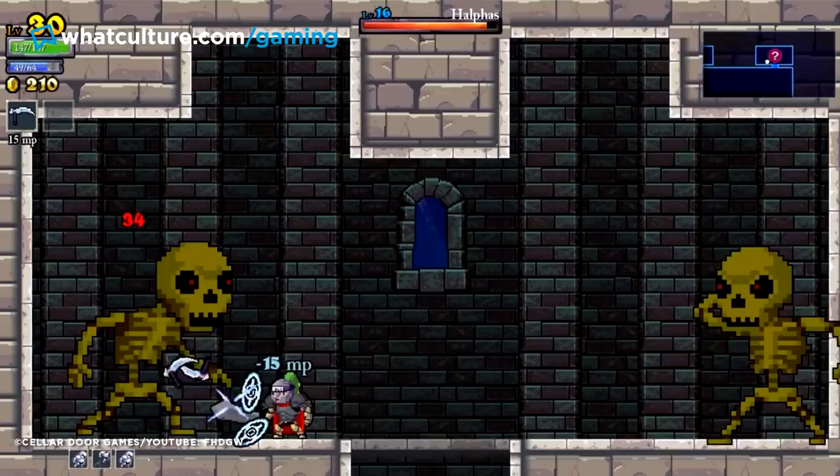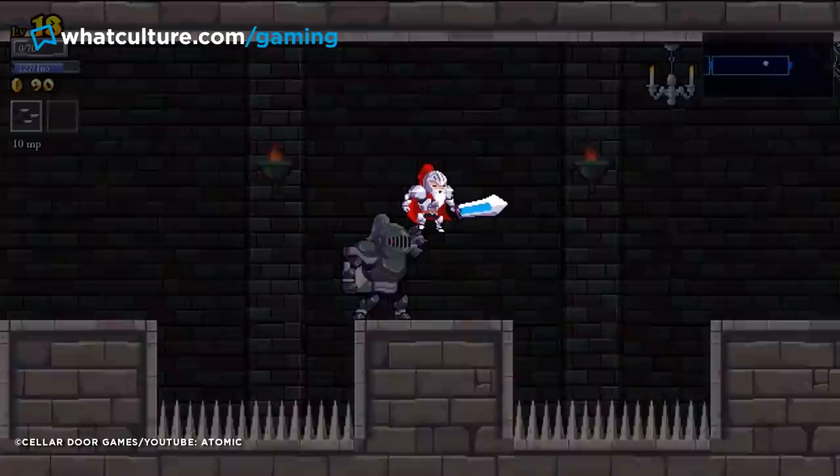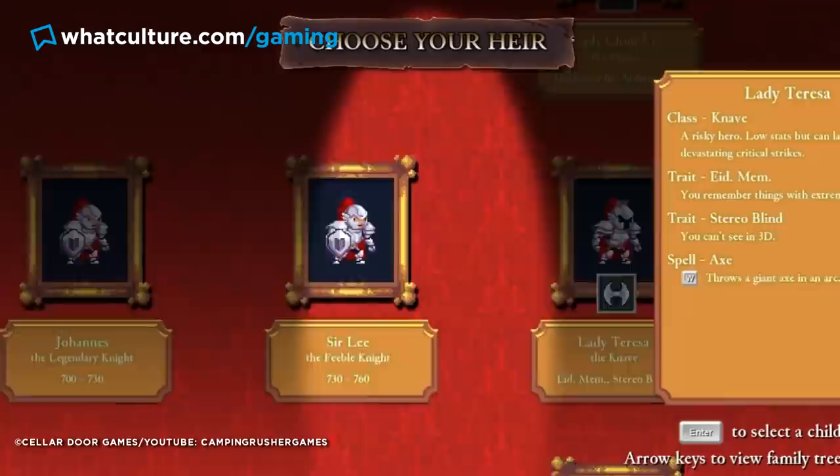On top of this, the castle itself is procedurally generated, meaning it's never the same twice. So as you can imagine, with a random layout and a random set of traits, sometimes even the first screen of the game can be an utter nightmare. You might not be able to make a jump over death pits, or be so short-sighted that you can't see the drop into the abyss right in front of you, or worse still, be so utterly puny that even the first enemy will beat the snot out of you. You better hope you've got good genes, otherwise you're going to end up cacking them on the first room.